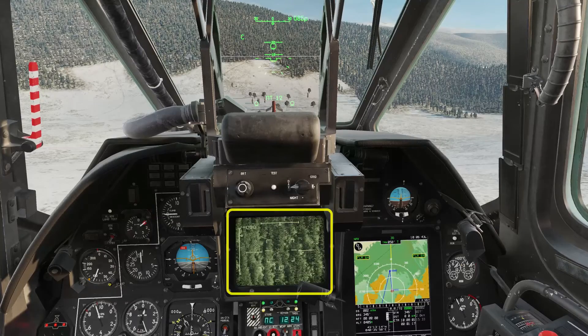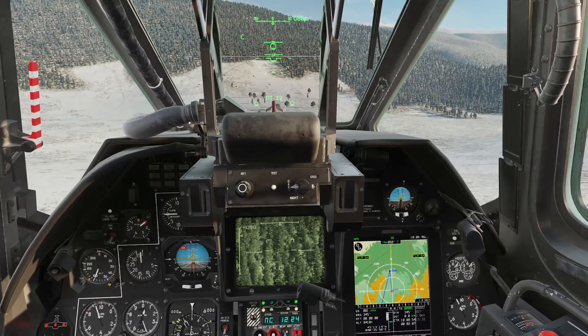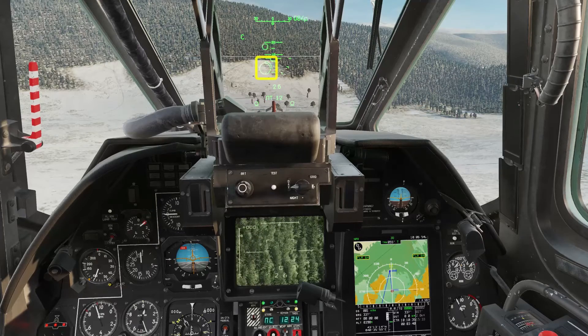Uncage the Schwal targeting system. This circle shows the Schwal's aim point, and also the line on the map, but it's not yet accurate. Press Schwal lock with the laser on to get an accurate laser range — you'll now see the Vyka's ranging reticle.